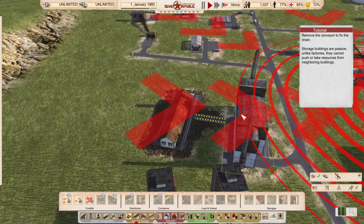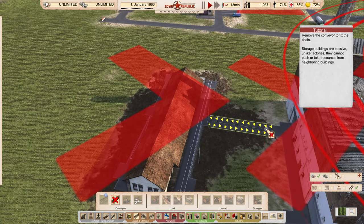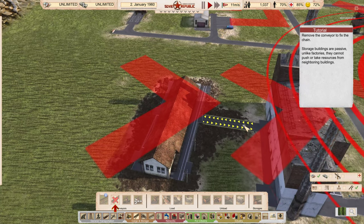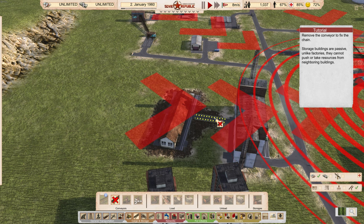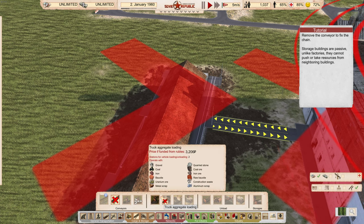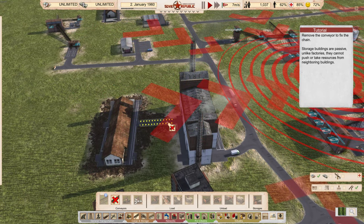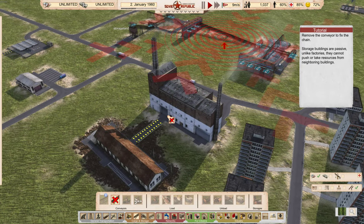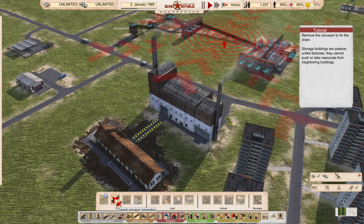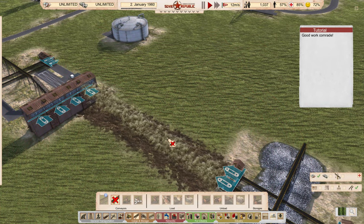It says remove the conveyor to fix the chain. So let's remove that conveyor. It's not letting me do that. I can't do nothing. Is this a bug? It's telling me — oh, here, okay, I beg my pardon. Right, so that's done, because it's got a connection there.